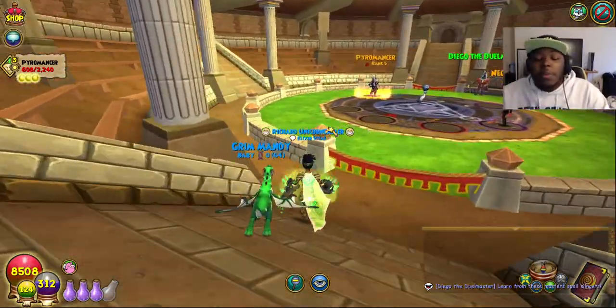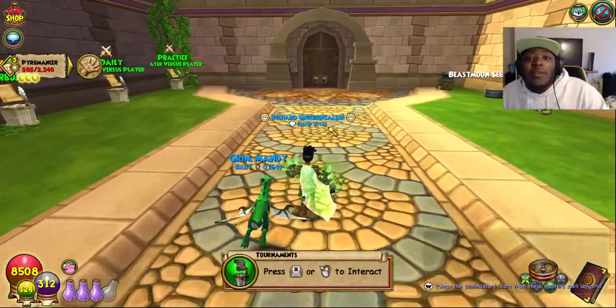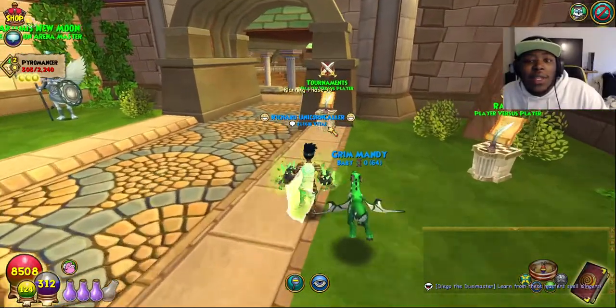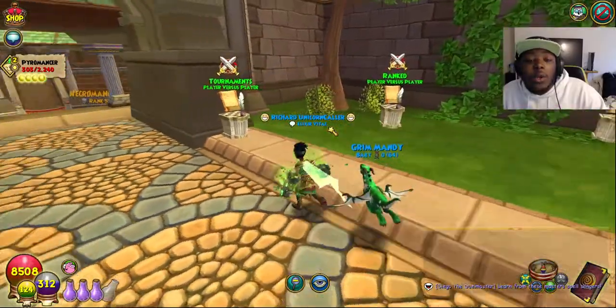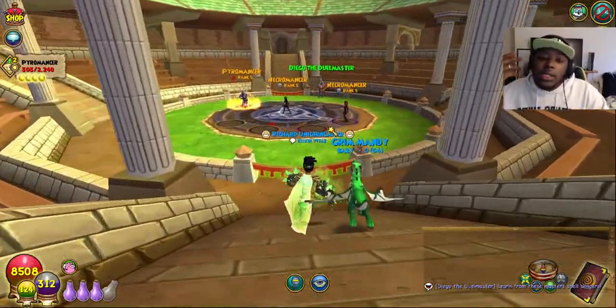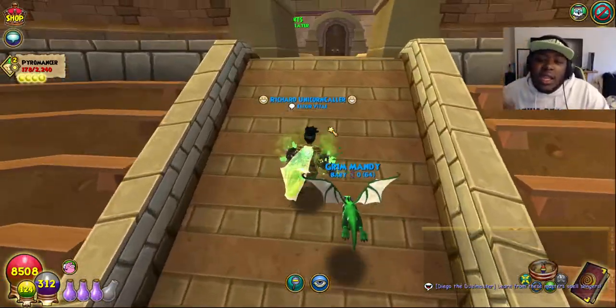I've played PvP matches with my friends before — ranked ones, practice ones. Even the practice ones were getting a little too try-hard, and that was before they had the 20-minute timer. It just got to the point where it kind of annoyed me. I'm not really a big fan of the PvP aspect of this game — not because I don't like competition. I play Apex Legends, Overwatch, FPS shooters — I'm really competitive in those. But with turn-based games like Wizard101, the spamming of shields, weaknesses, debuffs, pets — it just gives me a headache.